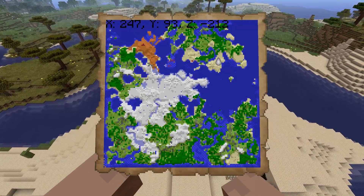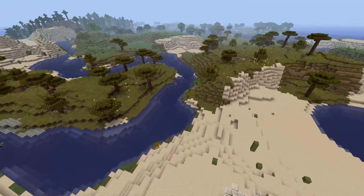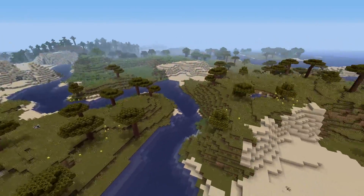And at 247, minus 210, you've got your desert temple hanging out by the water. And last but not least, let's go check out this really awesome Mesa Bryce mineshaft.